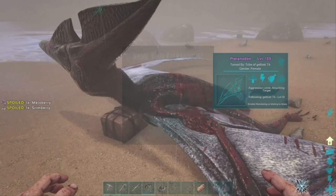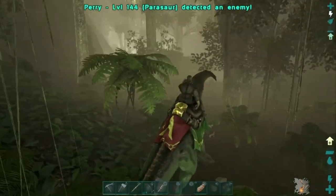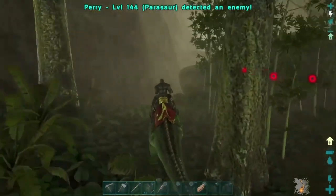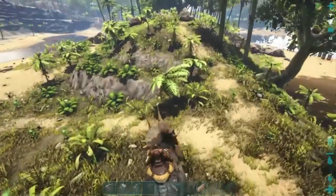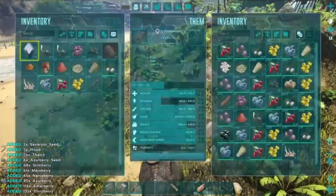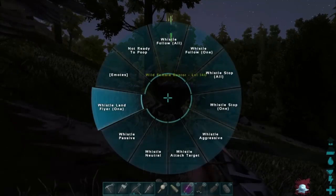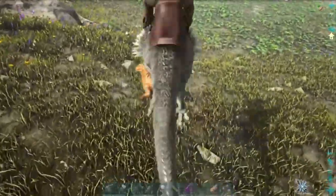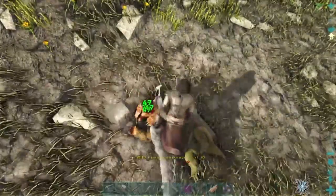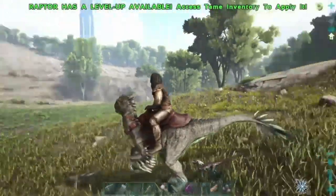Early tames are really important. A parasaur is great at getting berries but can also sense enemies and keep you safe when going after metal and crystal. A trike can get a lot of berries for narcotics so you can make trank arrows and take out bigger enemies. Raptors can be knocked out easily with a bola and trank arrows, keep you safe from smaller enemies, and get you around the map quickly. These early tames help you progress through the game faster.